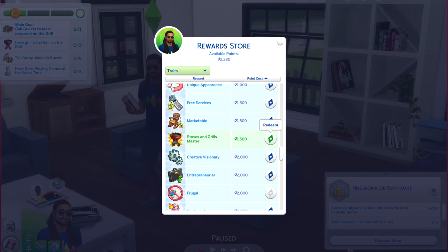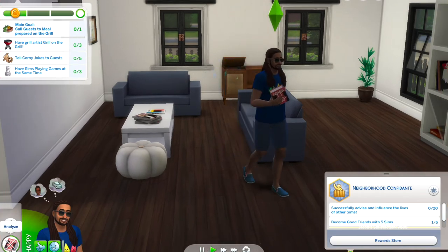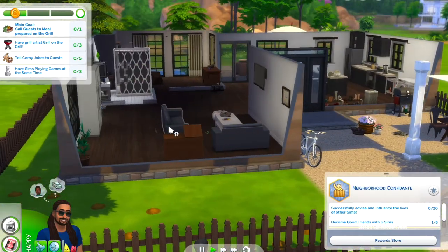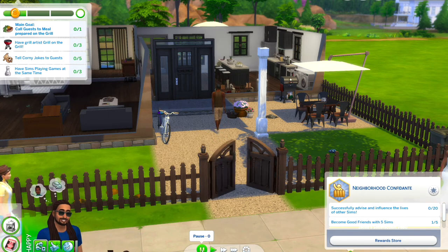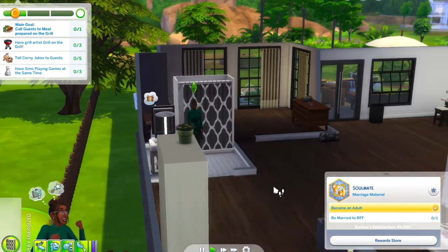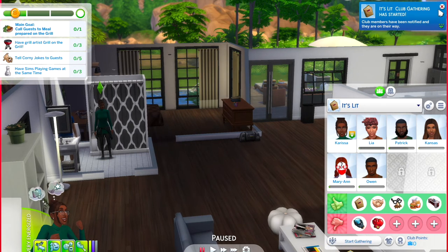I gave Jacob the 'Gregarious' trait to help with the barbecue. Another hiccup: because it's a two-person household, the scenario was saying Jacob hadn't completed his comedy skill, so I had to cheat up Carissa's comedy skill for it to count. UI cheats wouldn't let me check that off, which was annoying — I don't see why both sims had to have their comedy skill up. I hope they fix that in future scenarios so it's less confusing for two-person households.